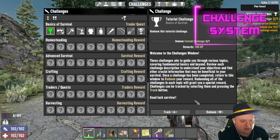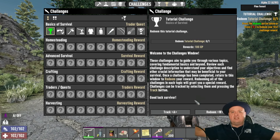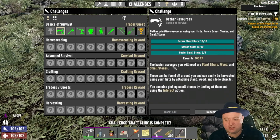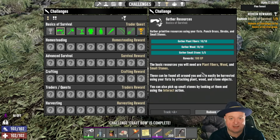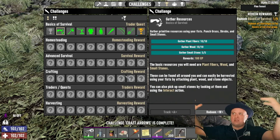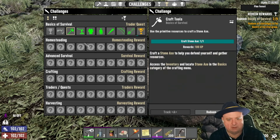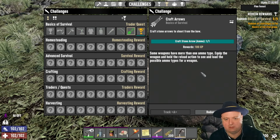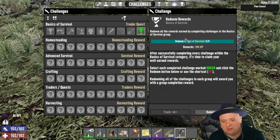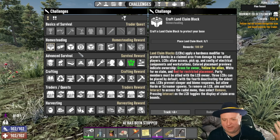The old journal system is being removed completely and replaced with an all new challenge system which takes on a new tier format, providing rewards for completion of each tier. The basic tutorial and journal have been replaced with one new challenge system that rewards you with XP every time you turn in a tier. This system is designed to teach new players more about how to start the game while also providing meaningful rewards as they progress.